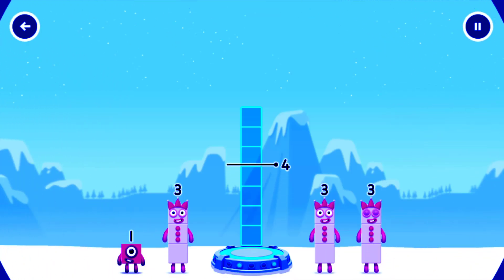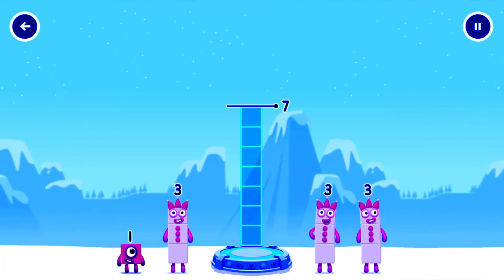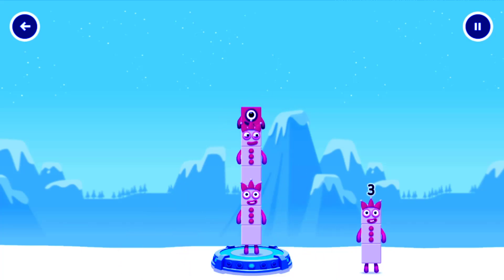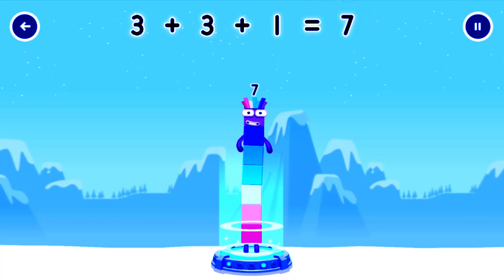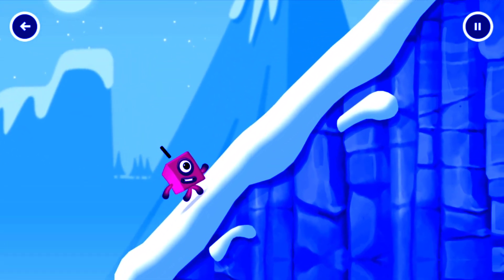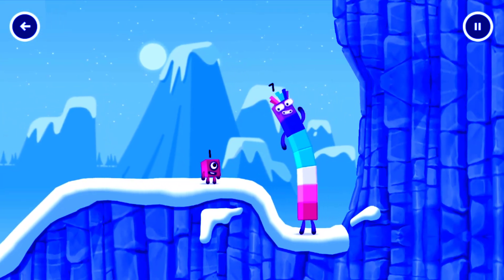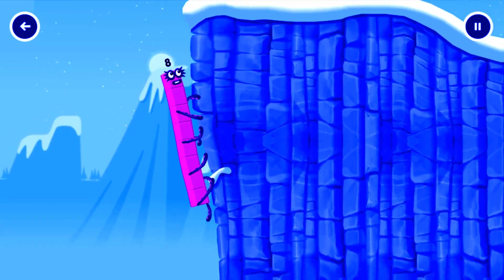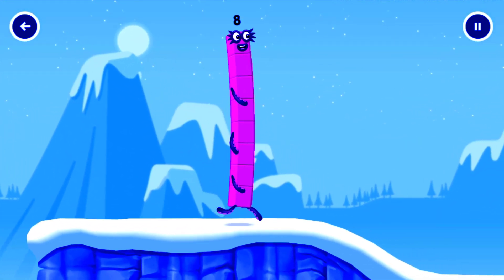Add number blocks to make 7. 3, 3, 1. Correct! 3 plus 3 plus 1 equals 7. I am 7! Excellent! Oh, who is one going to get up there? I am 7. I am 8. Octoblock coming through!